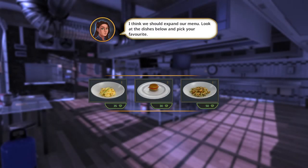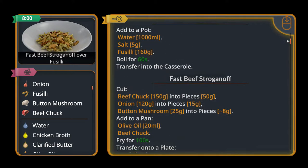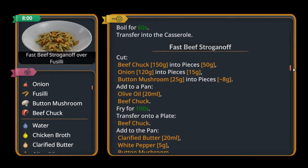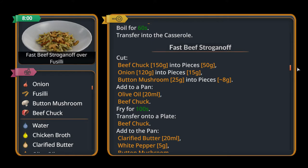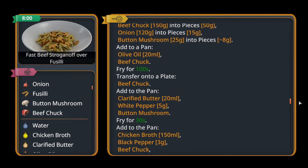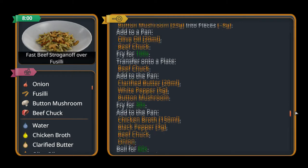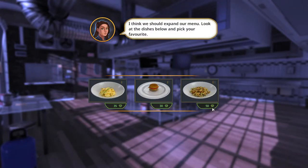We gotta pick one out of these three, so I think I'm just gonna go for the fusilli because I want to keep clearing the fusilli. There's quite a bit of stuff - basically the water again. We need to cut quite a bit of stuff like beef chuck and all that. It's beef chuck into three - 150 into three. Onion into 15g, we can use a cutter to do that. The mushroom into pieces of 8g, that's about one mushroom into three. The rest we can do later, as long as we don't have to cut after cooking. So we're just gonna pick this one and go.